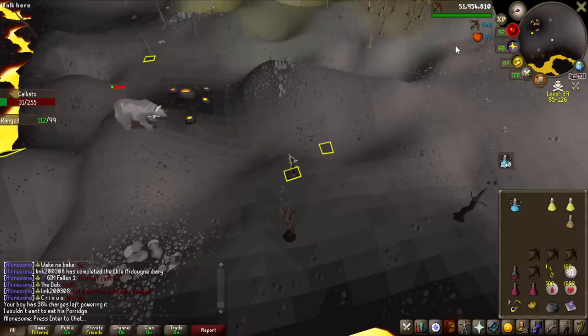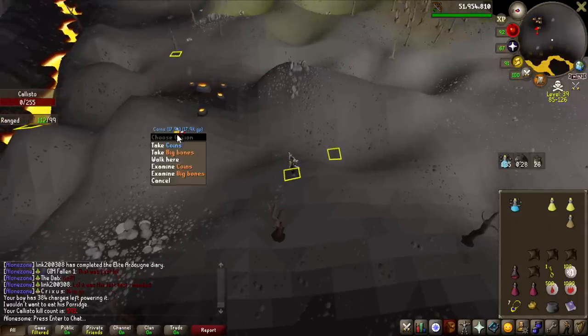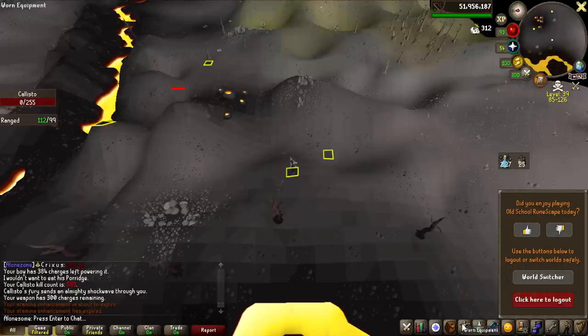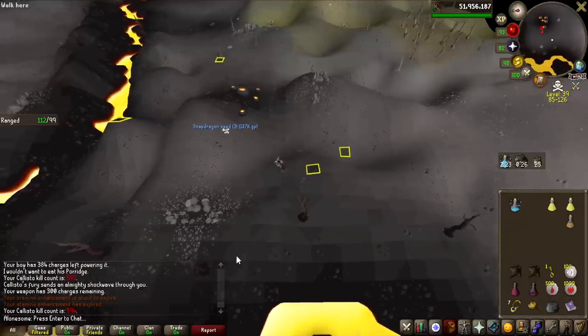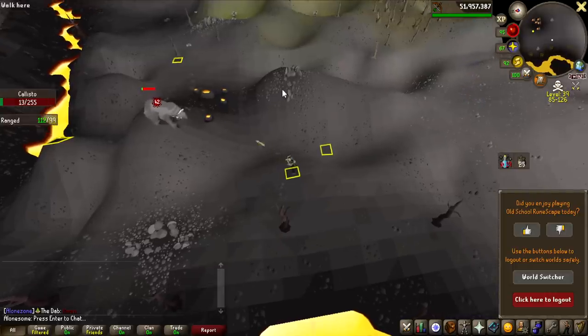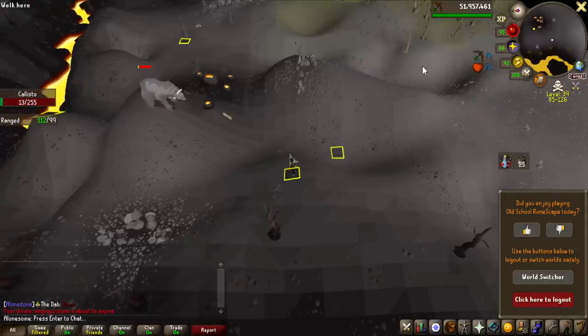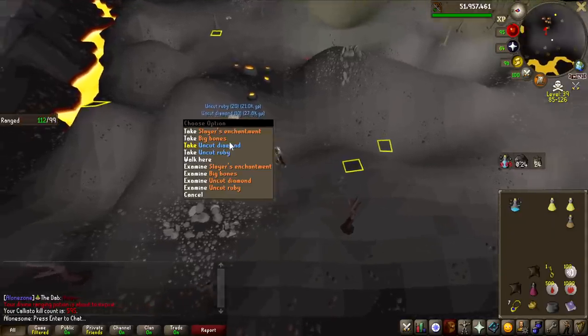This kill right here is 510 kill count, only two more to go after this one. KC 511 for snapdragon seeds — that's not bad. But this is the absolute last kill of the grind — 512 KC after this one — so this is the deciding factor. If we do not get the tyrannical ring here, we did lose the challenge. Uncut ruby, slayer's enchantment, and uncut diamonds.